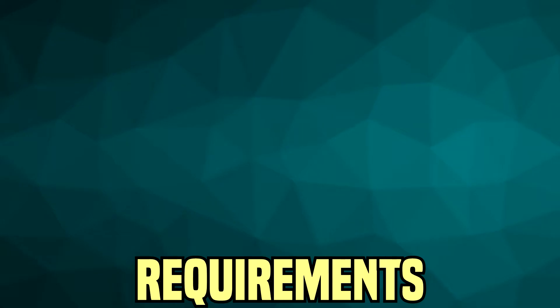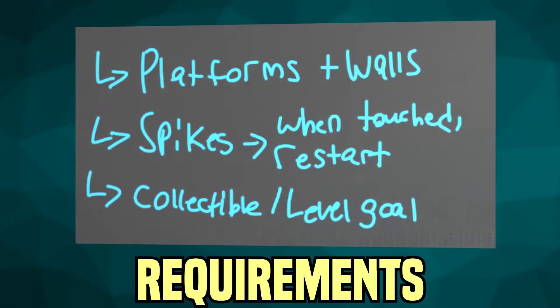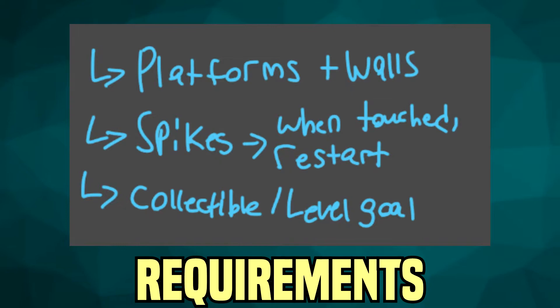With that in mind, I came up with a refined list of requirements for each level. The player would move with the left and right arrows and jump by pressing space. Another mechanic I really wanted was wall jumping, which would allow the levels to have a bit more flavor. I also planned for platforms, walls, spikes that restart the level when touched, and a collectible or level goal - all relatively simple to create.